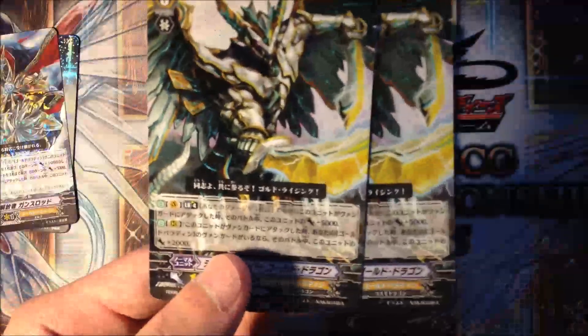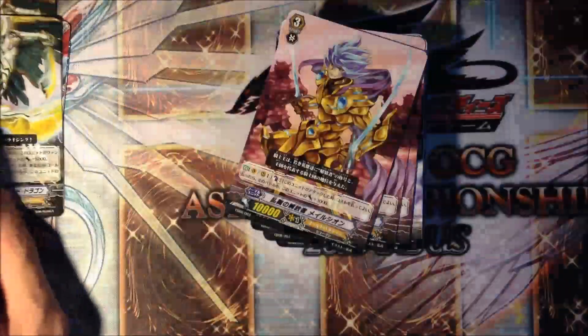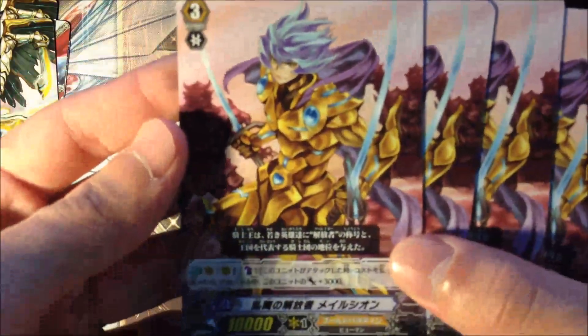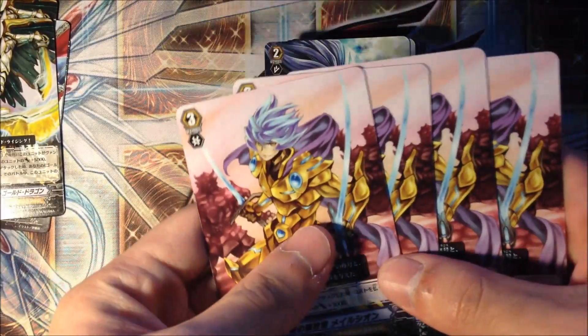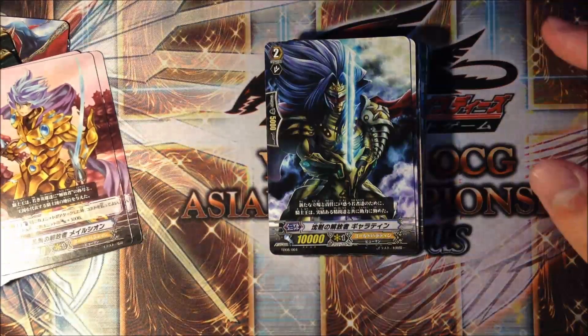Personally, I prefer Spectral Loop, but this is the trial deck - he wins games. For Wild Dancing Liberator, Xion - Counter Blast 1 to gain 3k, boosted by 7k, making it a 20k Rare Guard column. Strong. Just your typical trial deck stuff.